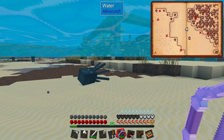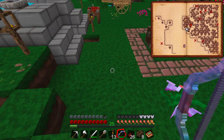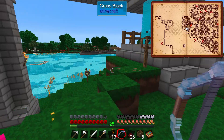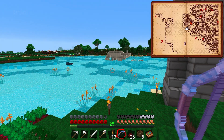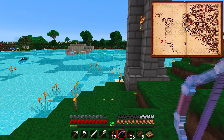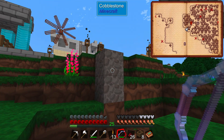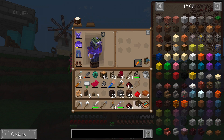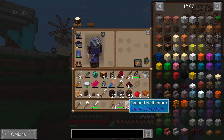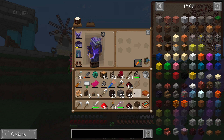I was hoping to find a ghast tear since I killed one, but I don't remember why I killed it. Do we have anything on fire? I've gotta go somewhere else to do this. It did blow this dirt apart too. Well, that's kind of nasty. We need to do this to get at least 48 of these, so we just gotta keep going. Got our soul sand back though - that's nice.